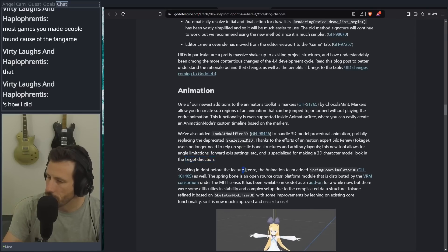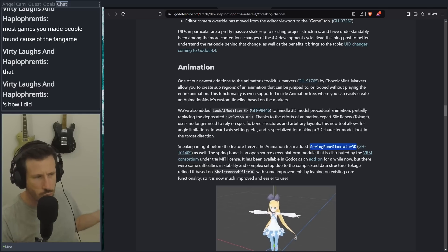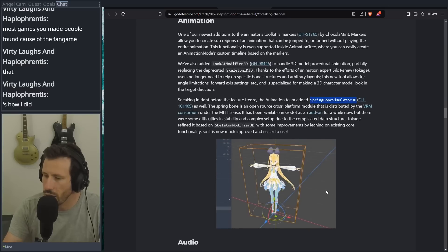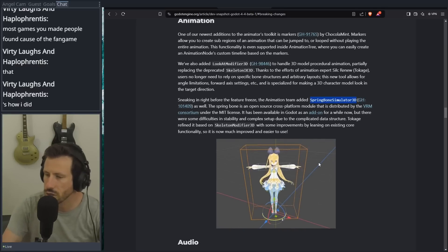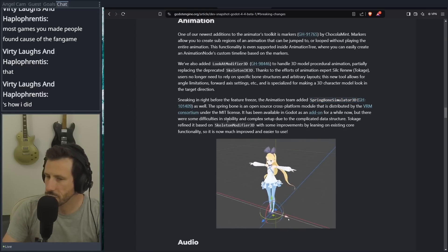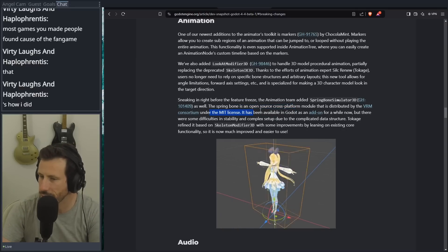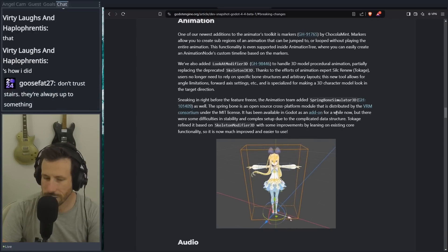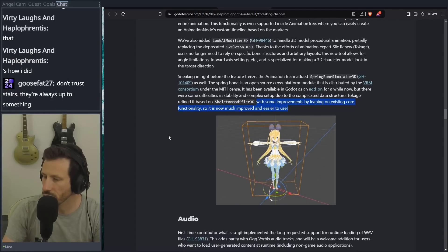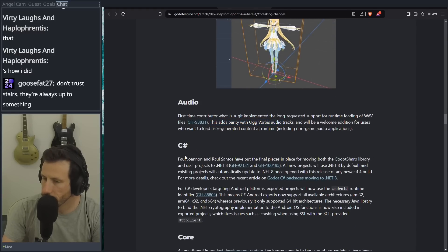Sneaking in right before the freeze, the animation team added spring bone simulator. So we can make anime girl hair. Jiggle physics, guys — Godot has jiggle physics. I think we just win now. Like Godot is just the best engine now — how can we lose? We have jiggle physics. It's over. Godot number one. Springbone is an open source cross-platform module distributed by the VRM consortium under the MIT license in Godot as an add-on, with improvements building on existing core functionality.